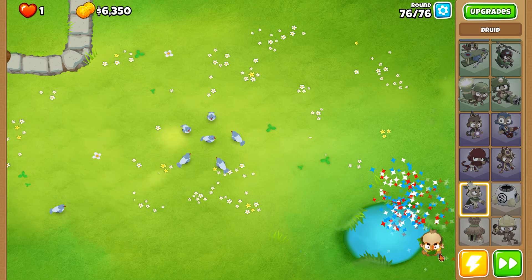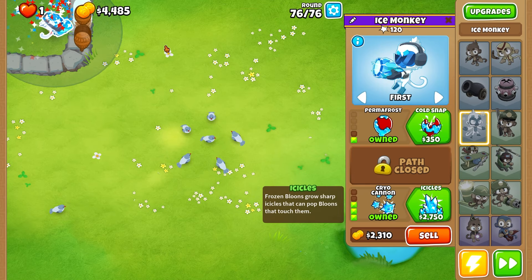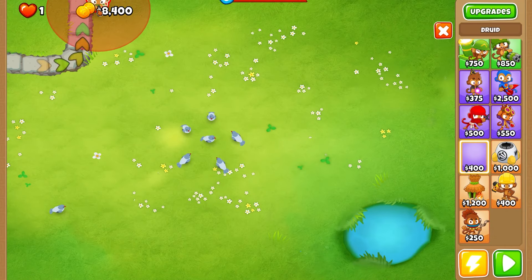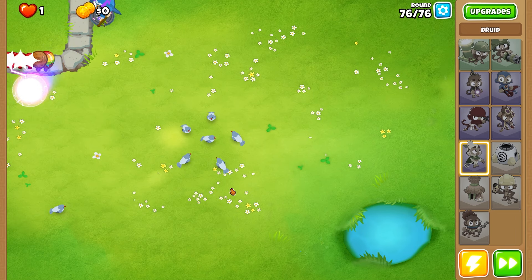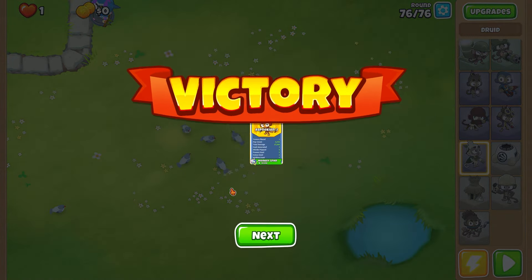We'll use the Druid to Tier 3, wait, de-regrow them all, sell it, and go for an Ice Tower. There's Monkey Knowledge that makes it freeze Bloons, I think — and I can kind of see that here, that's why Monkey Knowledge is on. So I'm pretty sure this is it. We have to make sure we have the right placement — it could still miss — but assuming it hits all the Bloons, we should be good.